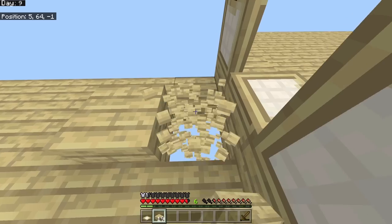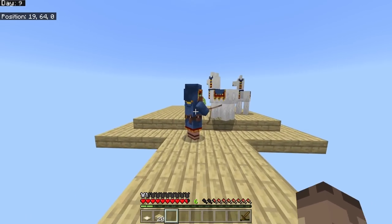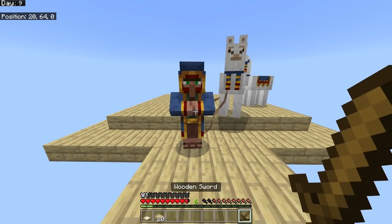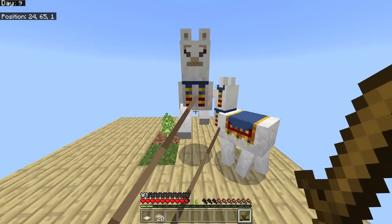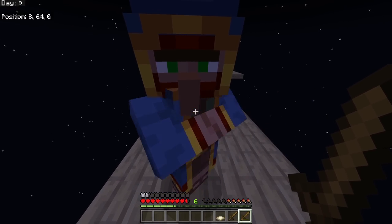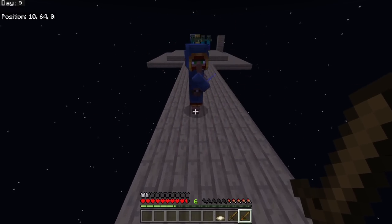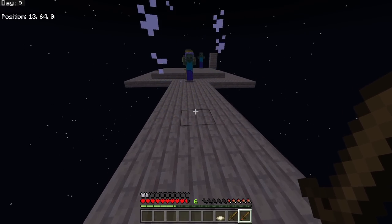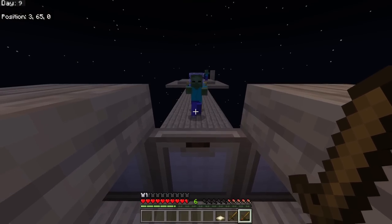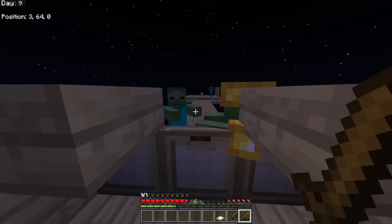I decided to break my defense system to make it better. Another wandering trader spawned with a tropical fish bucket - useless. I killed the trader and got some leather, but actually decided to keep one alive, hoping for an invisibility potion for the bottle. I was also trying to use him as bait to attract zombies.